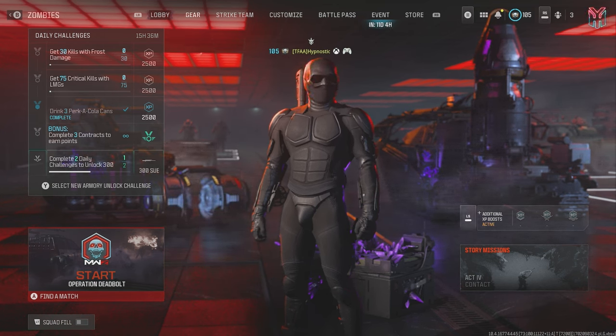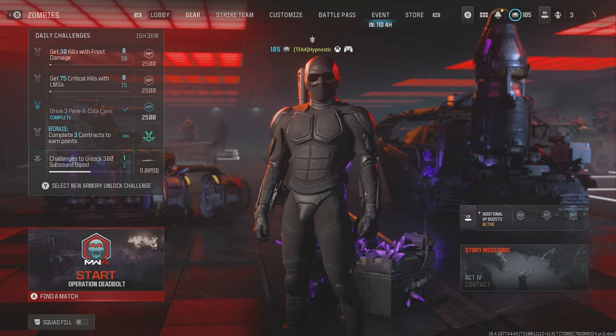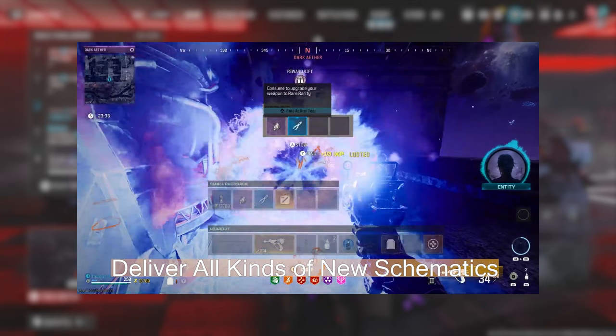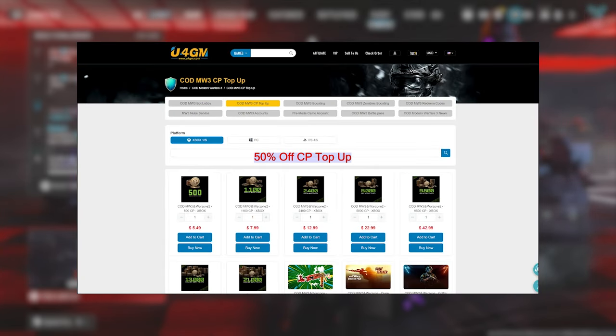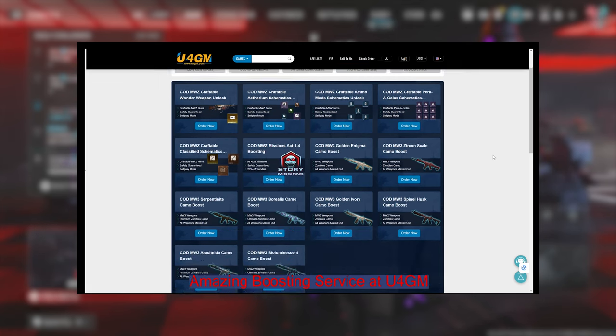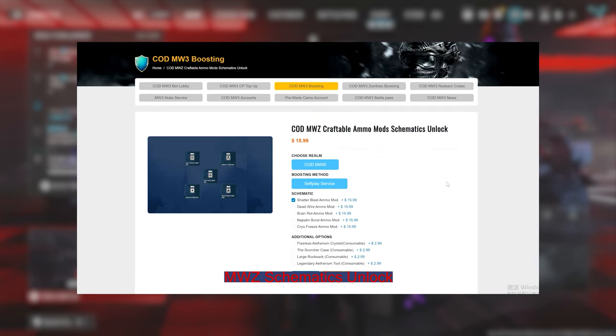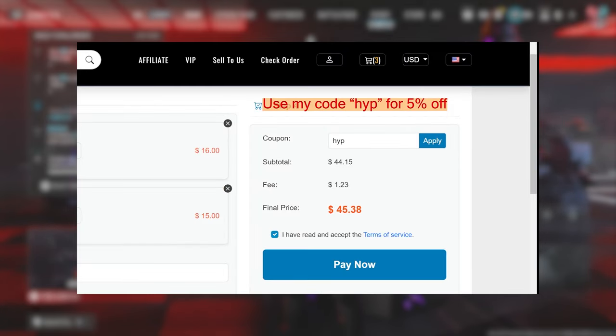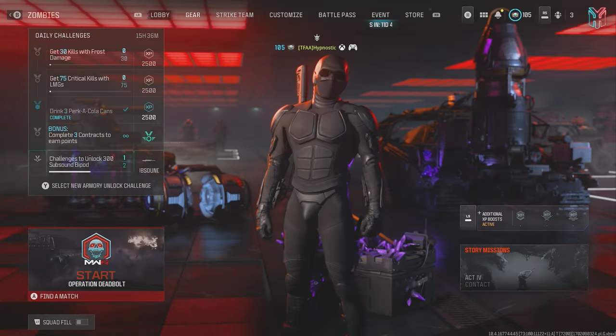Before we begin, I quickly want to thank U4GM for sponsoring this video. U4GM is a professional Call of Duty boosting service and they'll help you unlock all the rare schematics including the new classified schematics. They'll even help you unlock the Borealis camo and so much more. If you're interested then click the link in the description below and use my code HIP for 5% off.